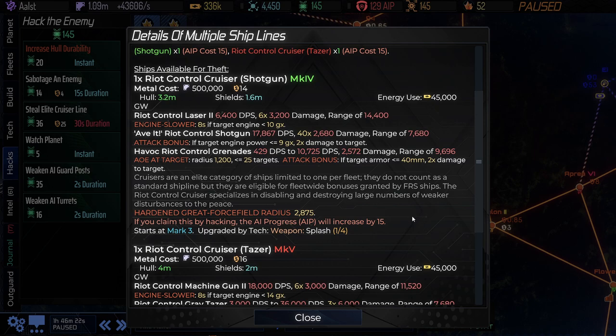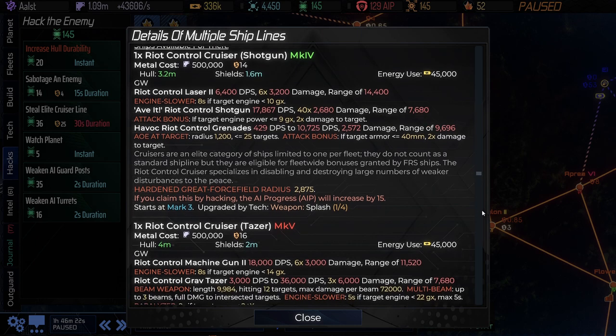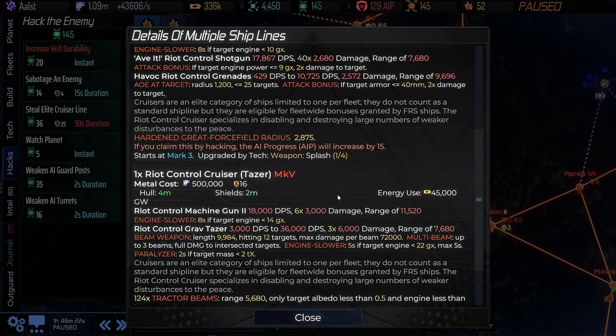I did mention in the first episode that they're also destroyers — I misspoke. Destroyers are not a thing, so just cruisers. You do pay AI progress for getting them, and the energy cost is pretty substantial. On the other hand, they have significant capabilities. This one has a laser and then it has this shotgun — can hit 40 targets at once at a fairly short range. It also has grenades for area effect. The riot control type specializes in disabling and destroying large numbers of weaker disturbances. If you've played classic, that's very familiar to you, as these are a different implementation of the riot control starships available then.